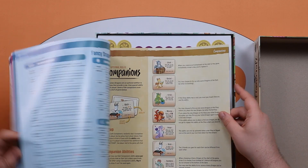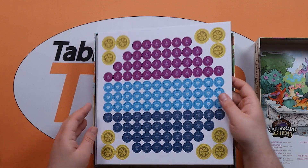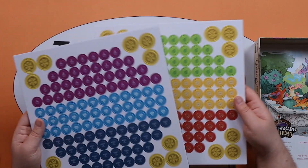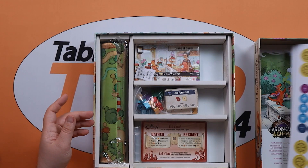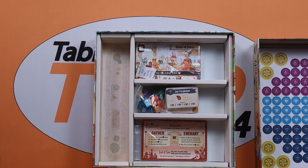There we've got some point tokens and some what looks like possibly some money and resources. Then we've got a really nice neoprene map.